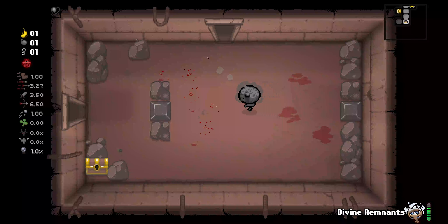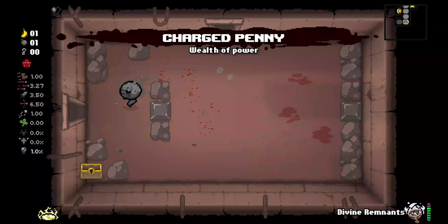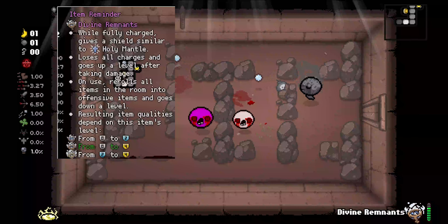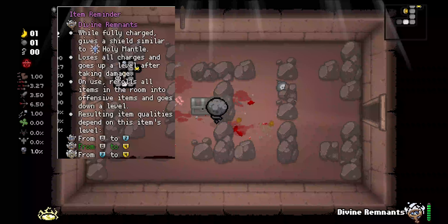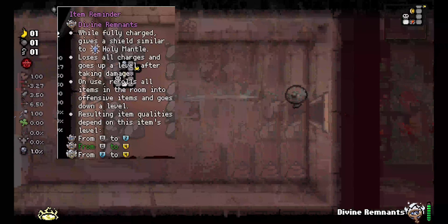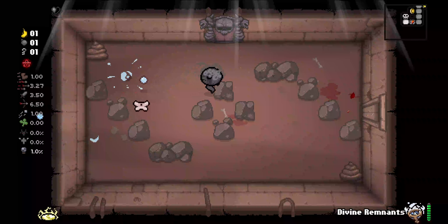When you level up this pocketed active item: Level 1 gives quality 0 and quality 1 items when you re-roll. Level 2 gives qualities 1 through 4 — so a regular old D6, or 0 through 4. And level 3 is going to be only qualities 2 through 4, so qualities 0 and 1 have been removed from the pool.